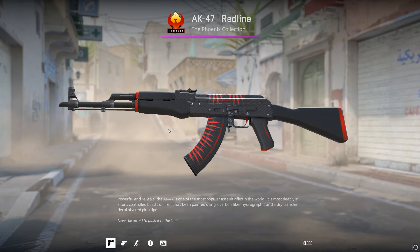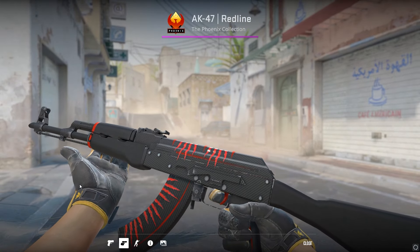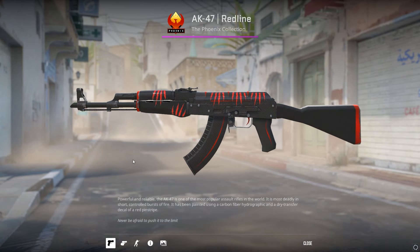The AK Redline can also be enhanced just by adding Battle Scarred Paper stickers on the edges and the top. It's another really simple craft that looks really good and doesn't really cost anything either — a great way to make a really basic skin look even better.